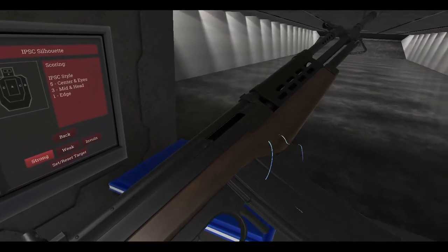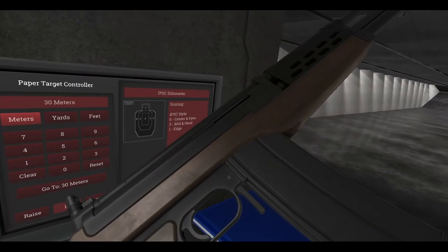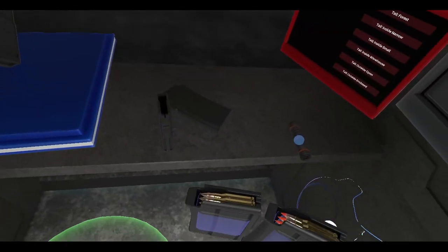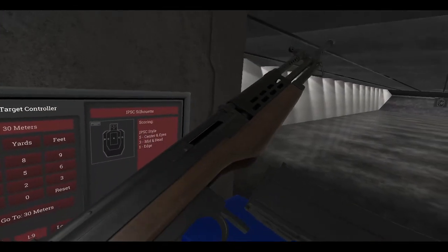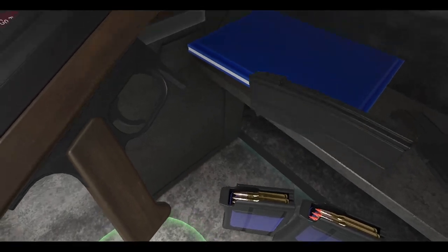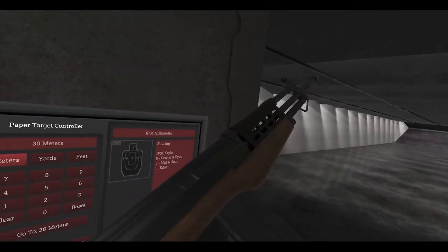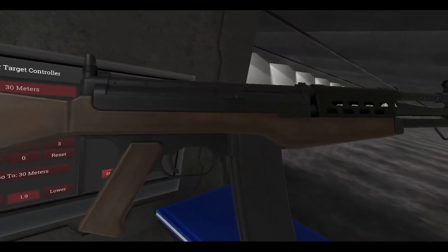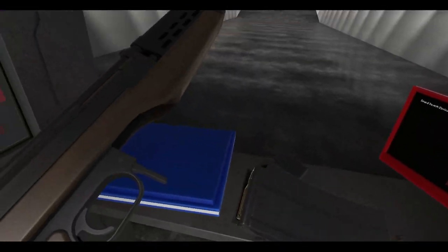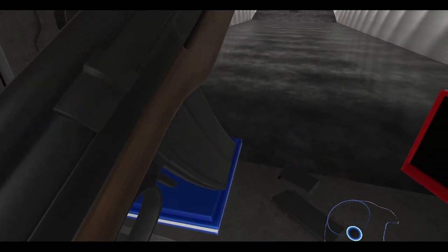Someone told me you can actually do the AK reload on these things. I wasn't doing it right — I just pull the magazine out. Yeah, so it turns out you can, you just need a little more force. I was barely tapping it last time. Oh, that seemed to work — maybe Anton fixed that. I didn't see a hotfix patch, so I don't know. It's a lot easier now — maybe Anton did fix it for the item spawner addition. Cool, so you can do the AK reload.